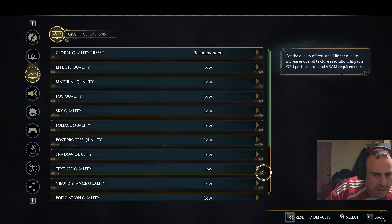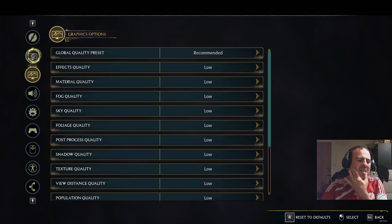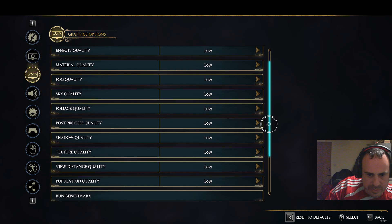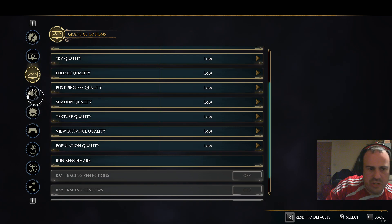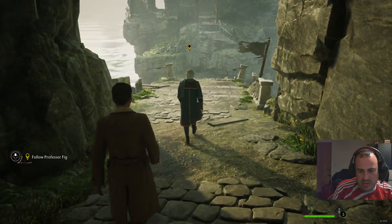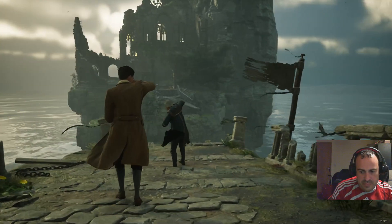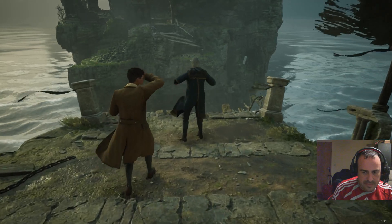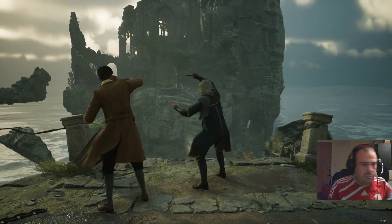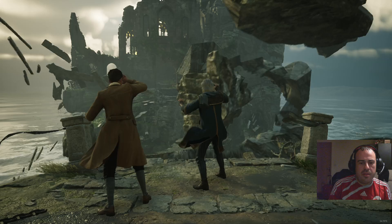If you want a solid 60 frames all the time, you're probably just best leaving it all on low. I don't really want to drop below, especially during fighting. You'd be running StreamLabs as well, which is going to have some impact on performance. I think it's maybe best to leave it all on low. Even on low there's a drop - you see a drop on that run. 55, still above 50, which in my book is fine.